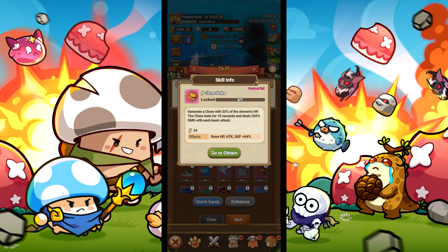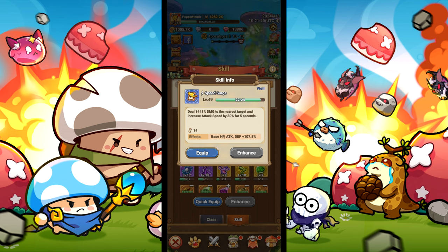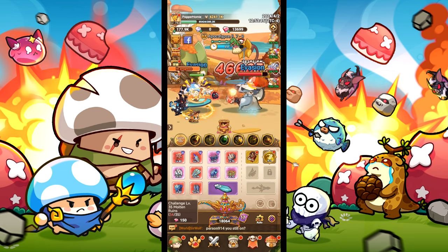For skills, we will need clone strike to make a clone of ourself that does 200% more damage with basic attacks, wild gust to increase our attack by 15%, smoke bomb to increase all damage by 30%, coin bomb to increase basic attacks by 35%, and speed surge to increase attack speed by 30%.